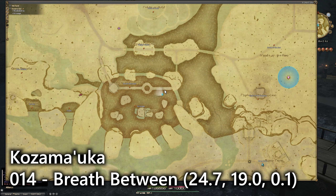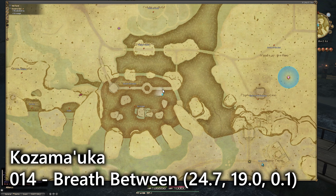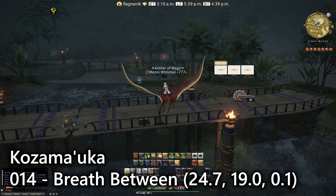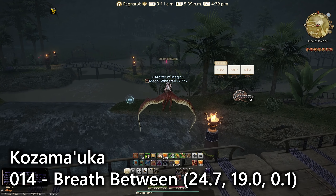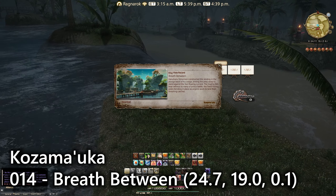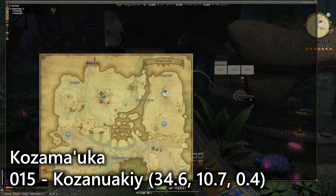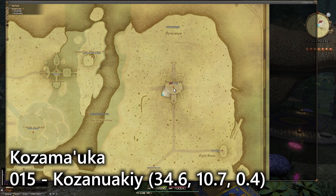For entry number fourteen we're over here at Breath Between, which is just a little bit further east of the previous entry. Just on this bridge area, on the right side, there's a little embankment past the bridge. That's number fourteen — another lookout emote talking about the river splitting off from the mountain water and the fishermen as well.